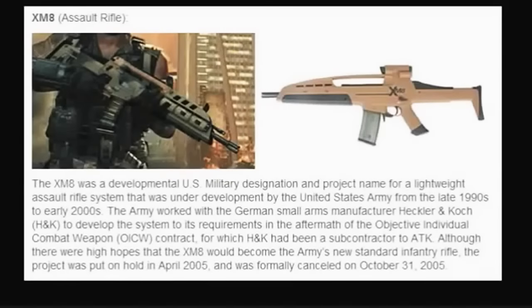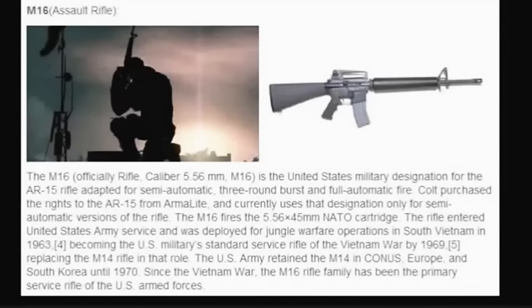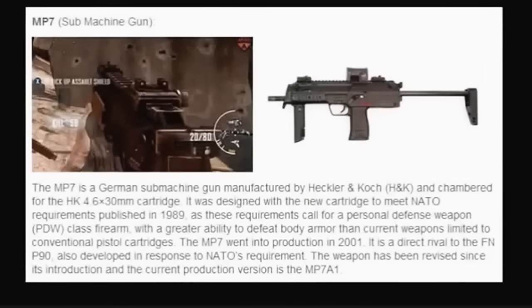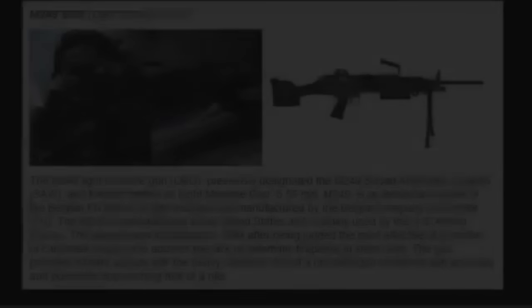Now for the last part of the video: Black Ops 2 confirmed weapon list. These are basically pictures we got from the trailer, and we saw what gun it was along with a description — maybe burst fire, it might be a sniper rifle, one hit kill, or something. I hope you guys enjoyed this video. Please subscribe if you want more Black Ops 2 information, and when Black Ops 2 comes out I'm going to get lots of gameplay from that. I'm out.